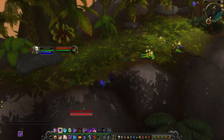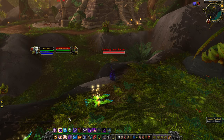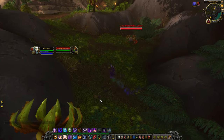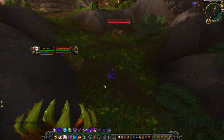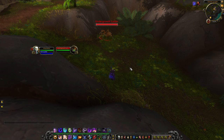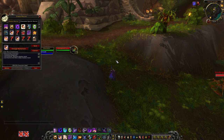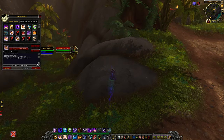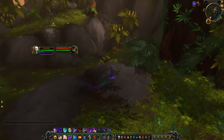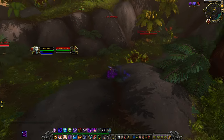I use the same concept on my Druid — Wrath on enemy, Regrowth on friendly, Alt for self — and on my Shaman too. It's basically three buttons into one and it's not clunky at all. Also, the Mind Blast macro cancels Dispersion, so if I'm in Dispersion and need to Fear or Silence someone I just press 2 and it pops me right out.